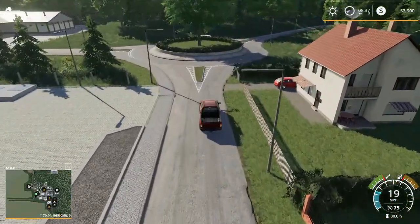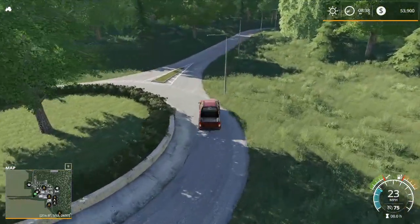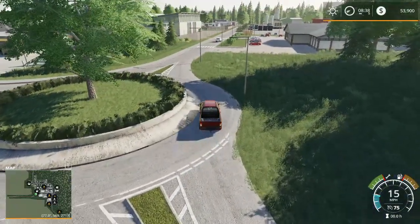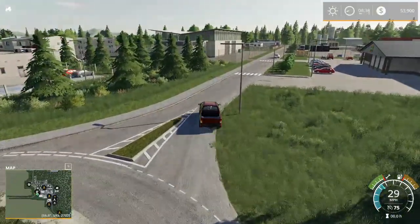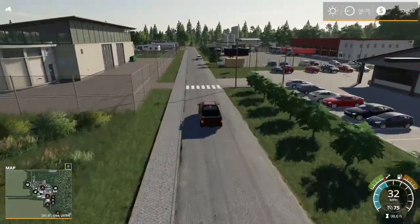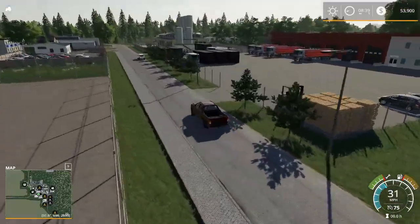We've got a fuel station here, and the traditional European roundabout — which is becoming more and more something that Harv can't drive worth a darn. But most of our sale points are down in this corner of the map — the vast majority of them are down here.